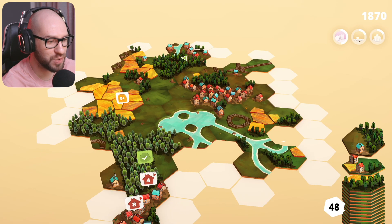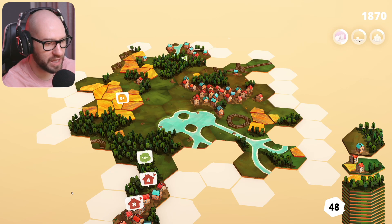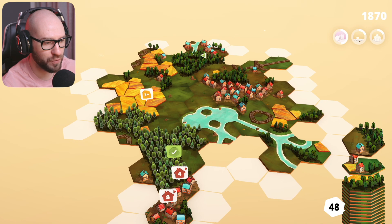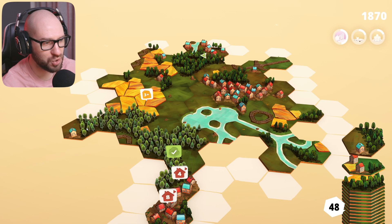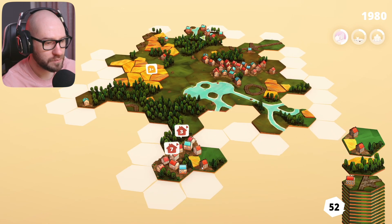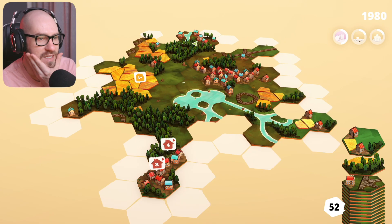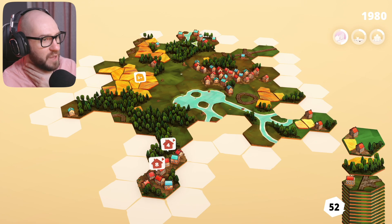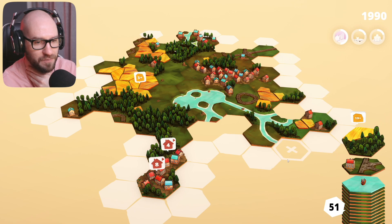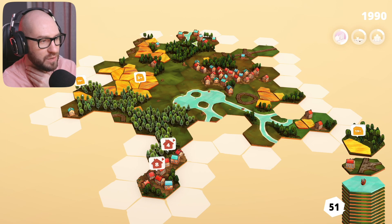I wonder if I want to close the forest down or leave it open. I think I want to leave that open for now and instead place the trees right over here to close this down. Next up, these are two really small houses so I don't think I want to place them on that side. I'll just use these over here to get rid of them.